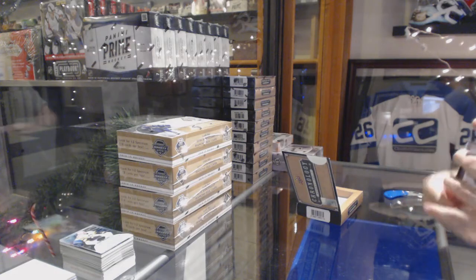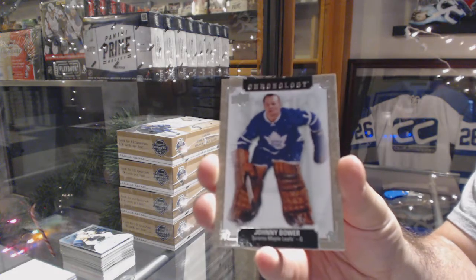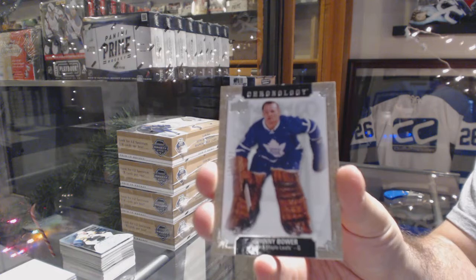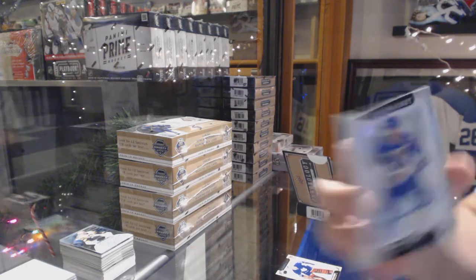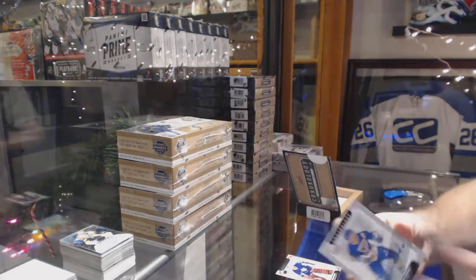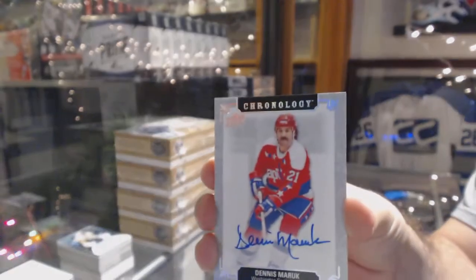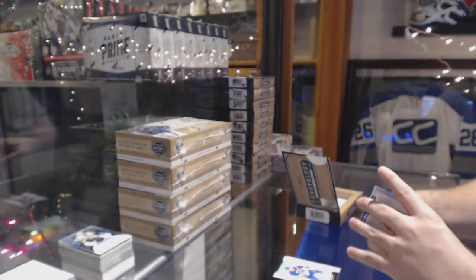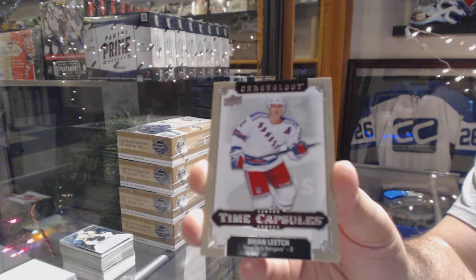Chronology. We've got for the Maple Leafs, Johnny Bauer. For the Blues, Bernie Federko. For the Capitals, Dennis Maruk. And we've got a Time Capsules of Brian Leach for the Rangers.